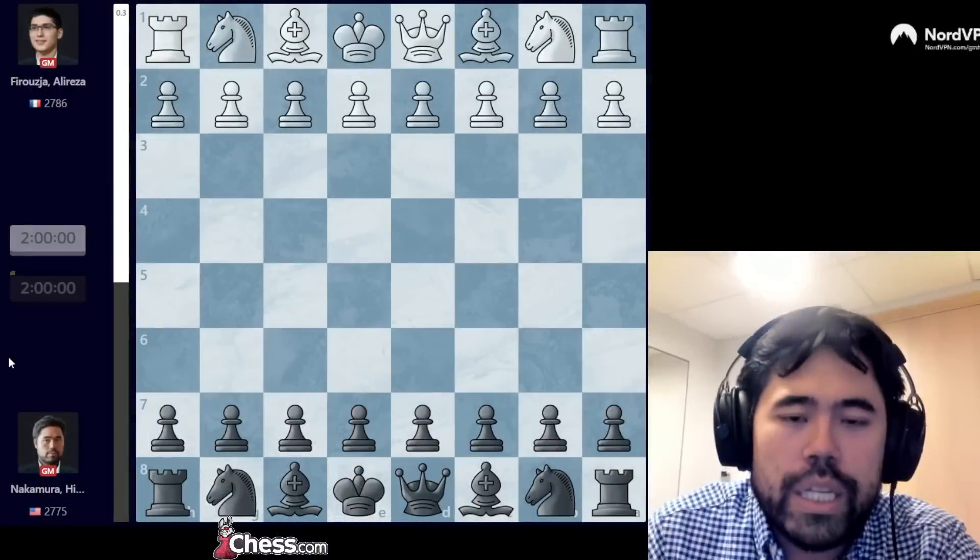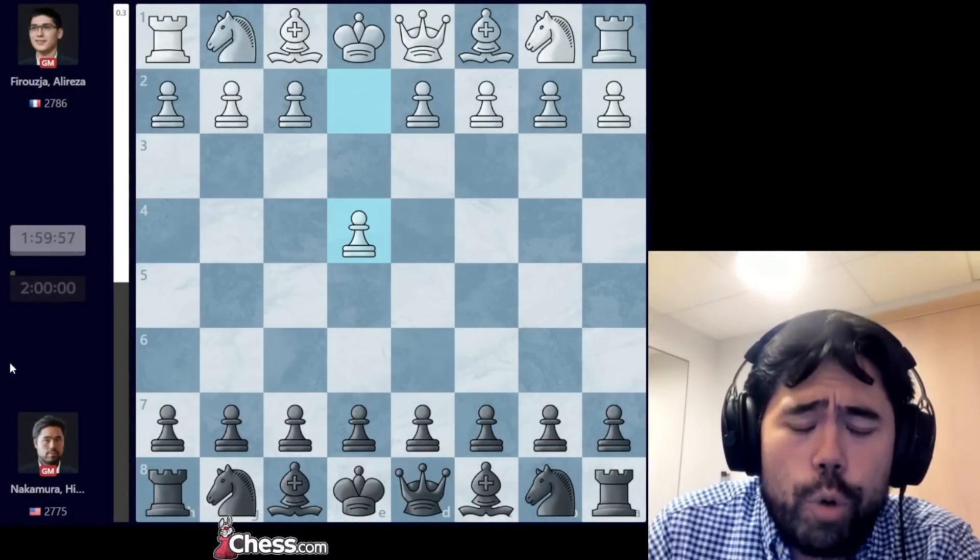Welcome back everyone. For today's video we are going to be taking a look at my sixth round game here in Norway Chess against none other than Alireza Firouzja. As you guys know, I won a very big game in round number five with the white pieces against Aryan Tari, and today I have the black pieces against Firouzja — a very big game in terms of second ranking in the world as well as the overall tournament standings.